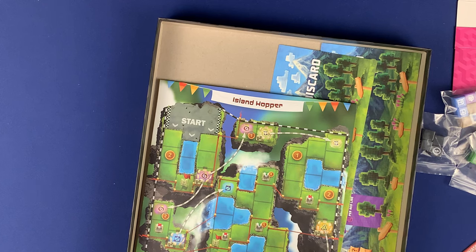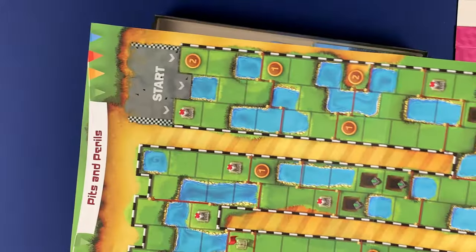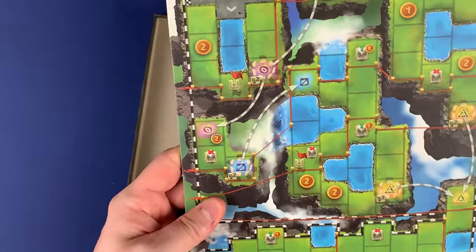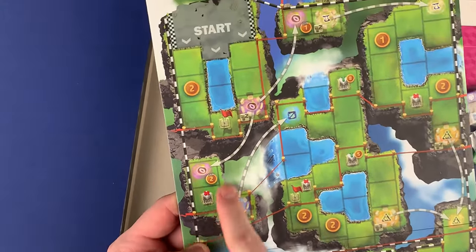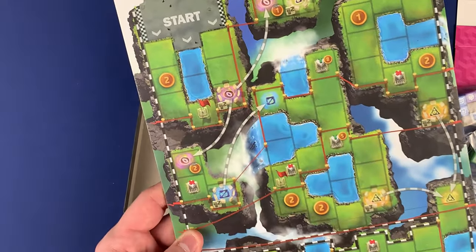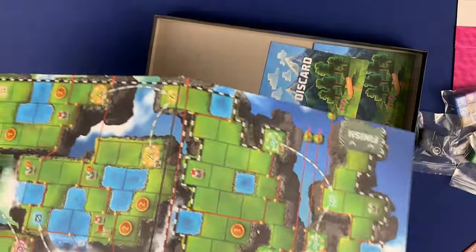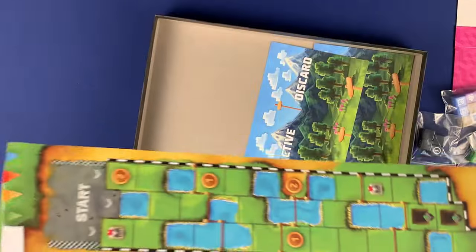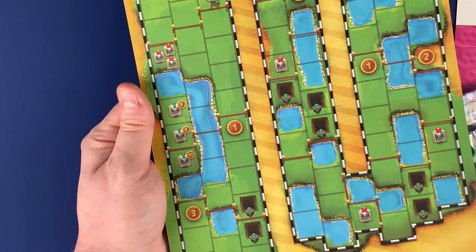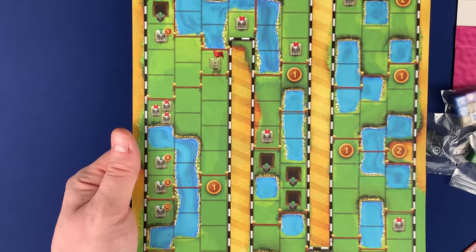I'm also excited about the new race tracks. We have Island Hopper and Pits and Perils. Island Hopper uses jump abilities which is interesting, because that wasn't something everyone always utilized in the previous tracks. Then Pits and Perils — you can see the pits on the board — I'm curious about how that's going to change up the game, with some back and forth and water sections included.